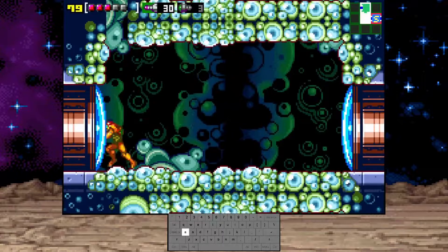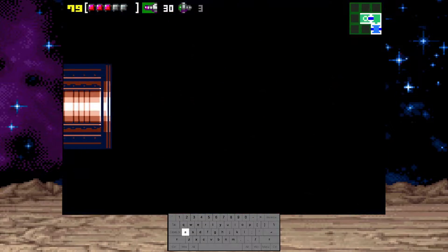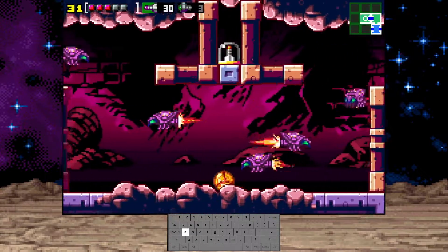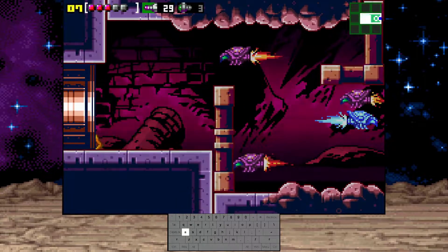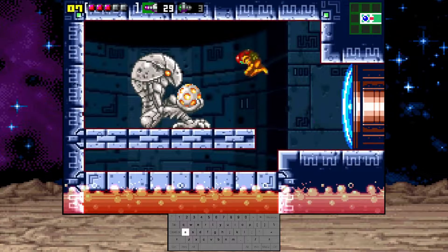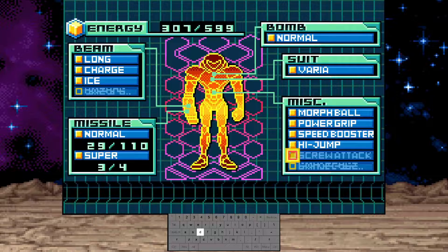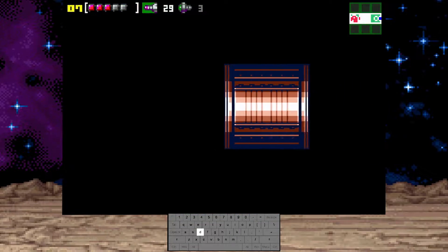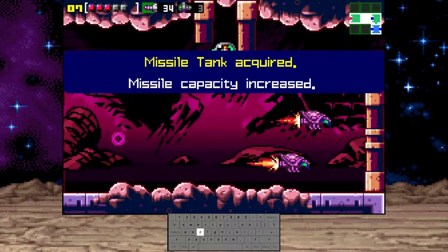There are just 4 missile blocks up there you gotta shoot out. We've got screw attack, which is very very useful in killing enemies. And also screw attack can break some blocks.